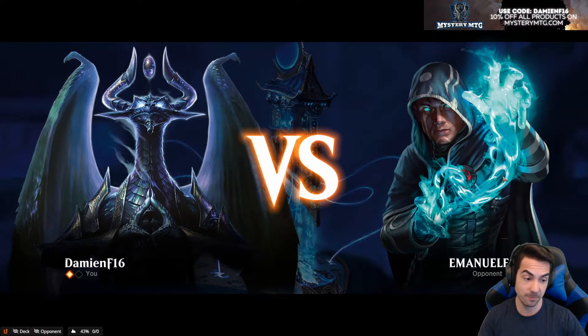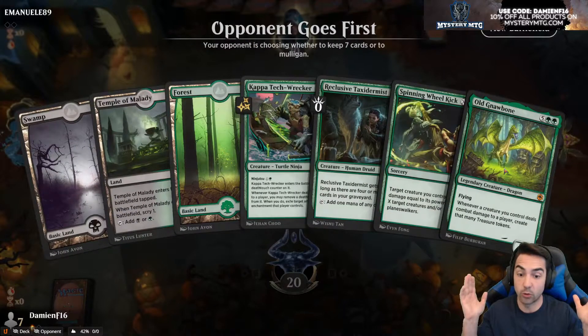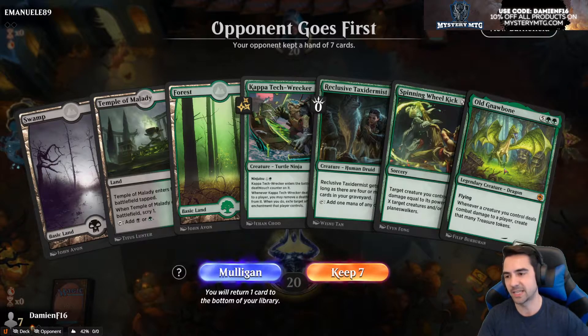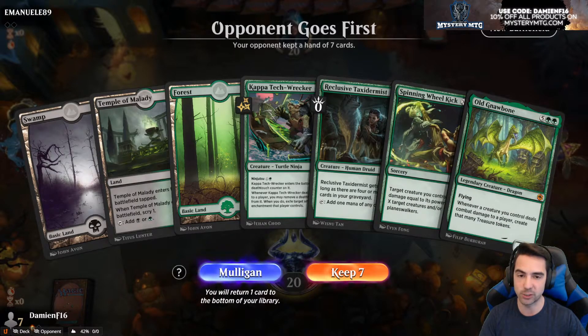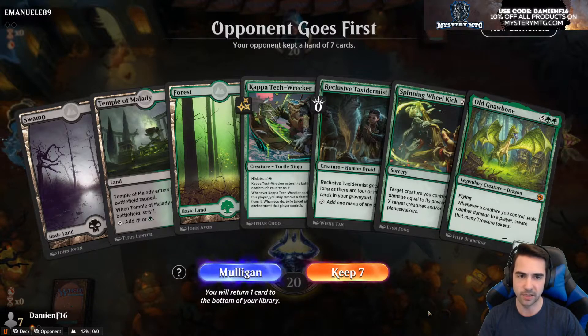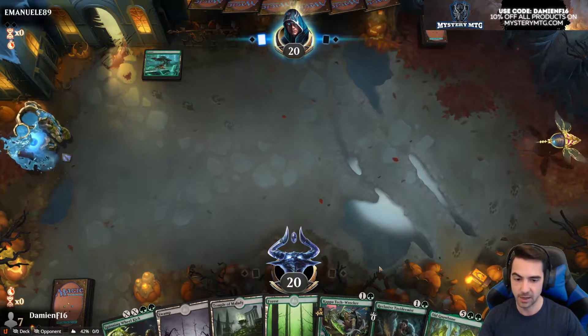I have eleven treasure — three, four, five — no, I would go to nine treasure. God damn it, I'm a little bit short. Okay, I'm gonna Revel anyway because if any of their creatures dies we get more treasure. He's a 514/514 creature — I've never seen a creature get that big and the game not just be over. They scoop — scoop to Revel in Riches! It doesn't matter how much power you've got — money. Who's got the most treasure.